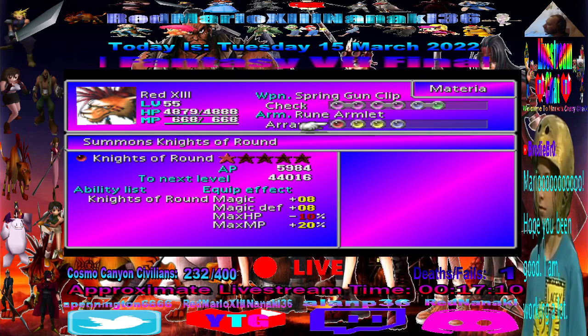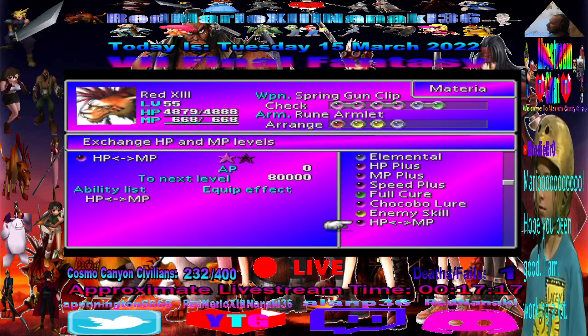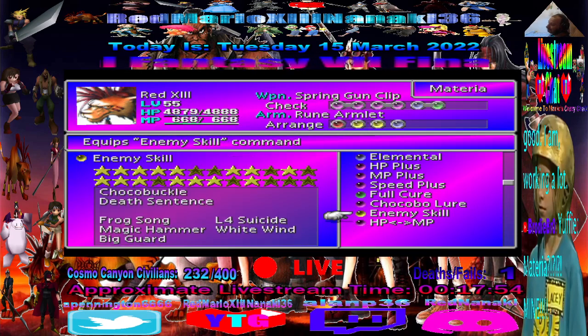We got the HP-MP materia in the Materia Cave — Brody Bridge Zero mentioned it. It swaps your HP and MP levels, so it's totally not worth using. It's only got two levels on it, so totally useless. If any of you have a use for it feel free to let me know, but I've never worked on it. Probably the worst materia in the game, to be honest.